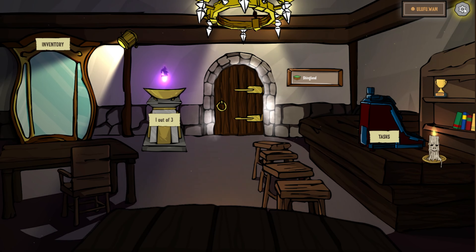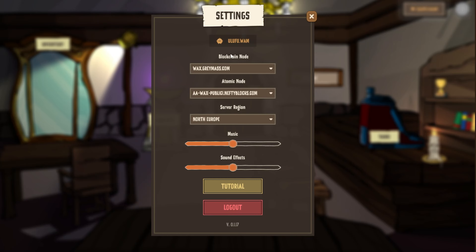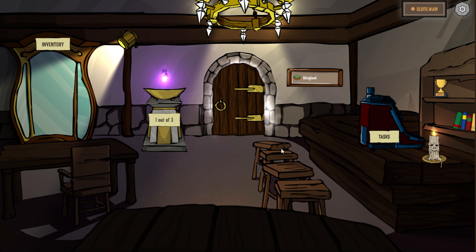Last but not least, let's talk about the settings. If you click on settings, it gives you the option to change between different blockchain nodes, select the region, and adjust your sound and music volumes. There's also a nice little tutorial in here. To log out, it's as simple as clicking log out. There will be additional options down the road, but this is the basic overview. Next I'll go ahead and do a video on the task list and also the gameplay to show you how to play the game.